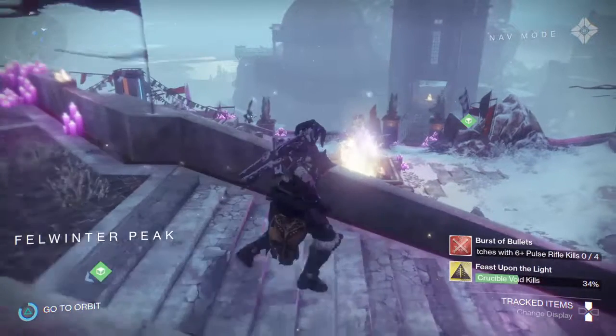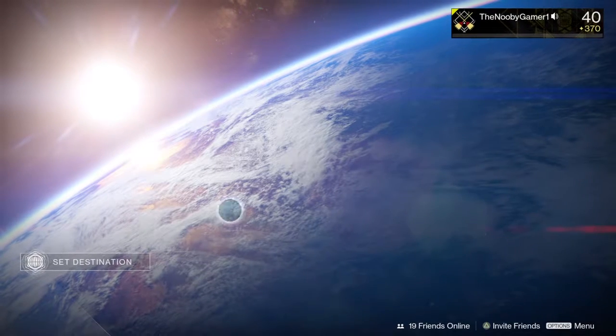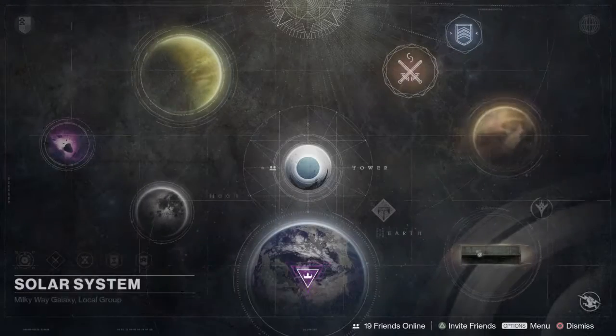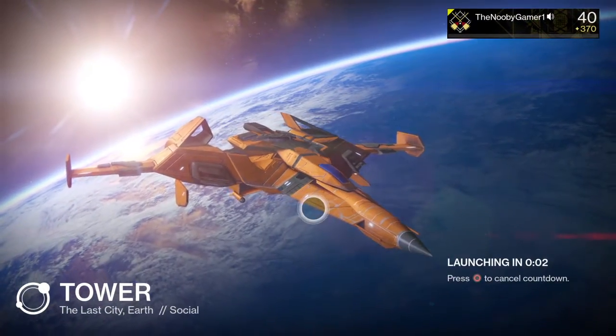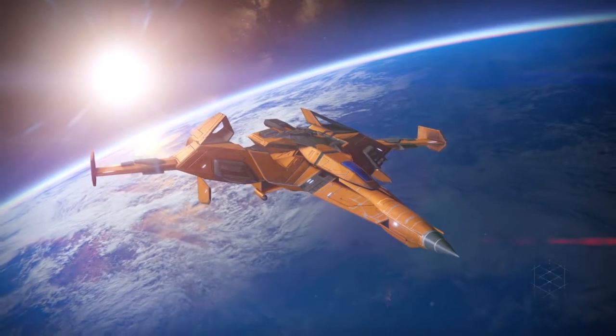We're just going to head to the Tower real quick. I don't need anything from Shiro or the Cryptarch lady, even though it says I need something — it's just a house banner thing. I got max glimmer and I might just spend it with ether seeds at the Reef because you save a lot more glimmer that way. You spend one ether seed and it's 250 glimmer.